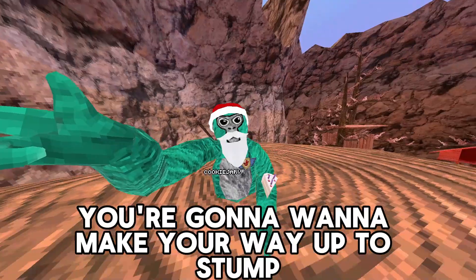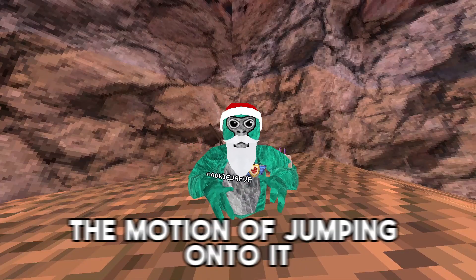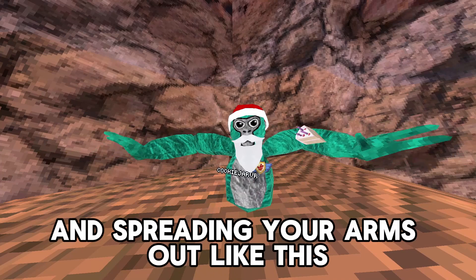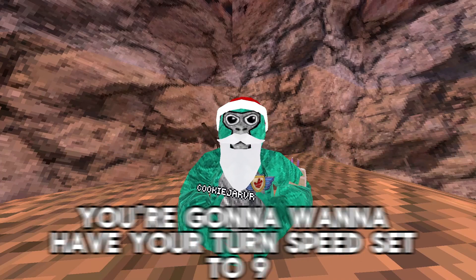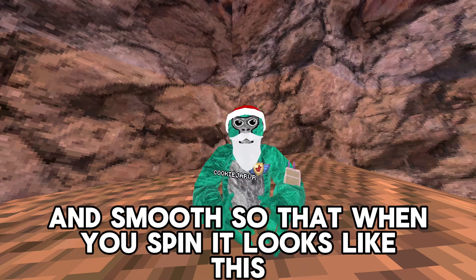You're going to want to make your way up to stump and go to this wall right here. Once you get to this wall, you're going to want to practice the motion of jumping onto it and spreading your arms out like this. Once you've practiced that for a bit, you're going to want to have your turn speed set to 9 and smooth so that when you spin, it looks like this.